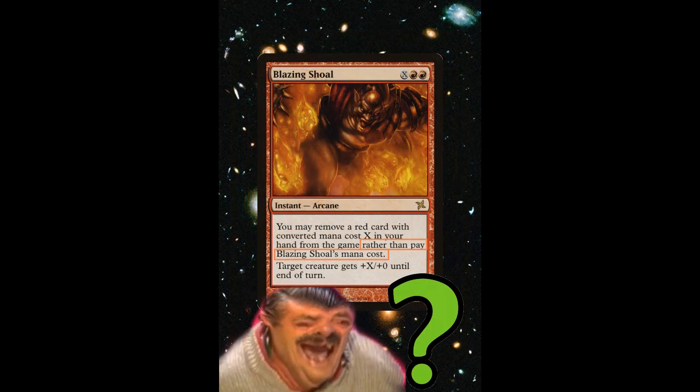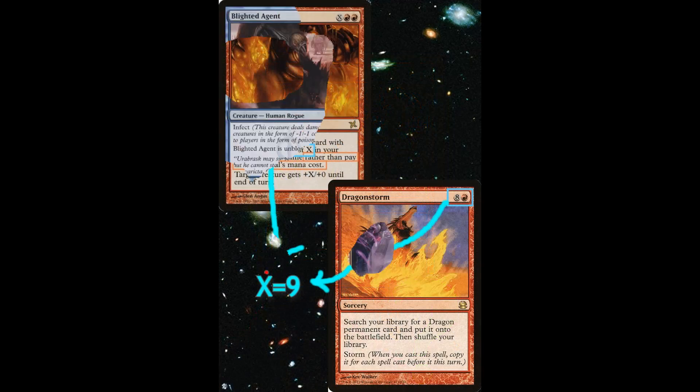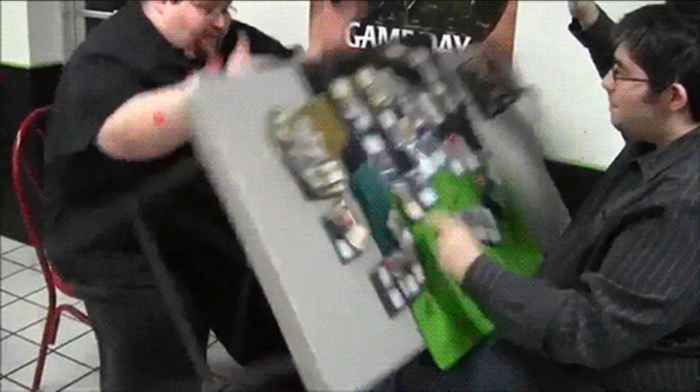For a long time, Blazing Shoal saw no play in any format, until the Modern format was created in 2011. Now it was Blazing Shoal's time to shine. Blazing Shoal exiling Dragonstorm was paired with both Blighted Agent and Inkmoth Nexus to create a 10-power infect creature, one-shotting your opponent to death.